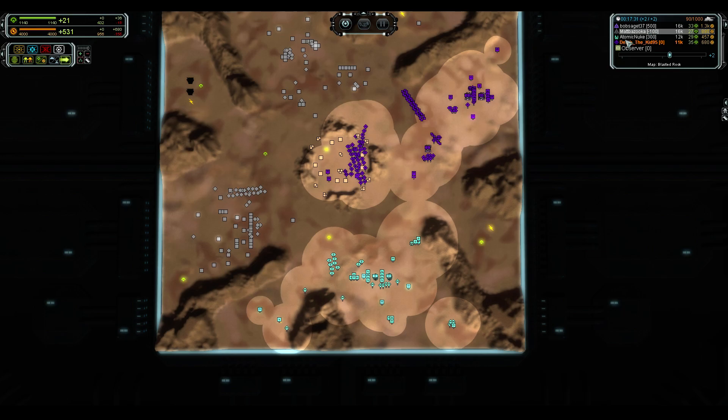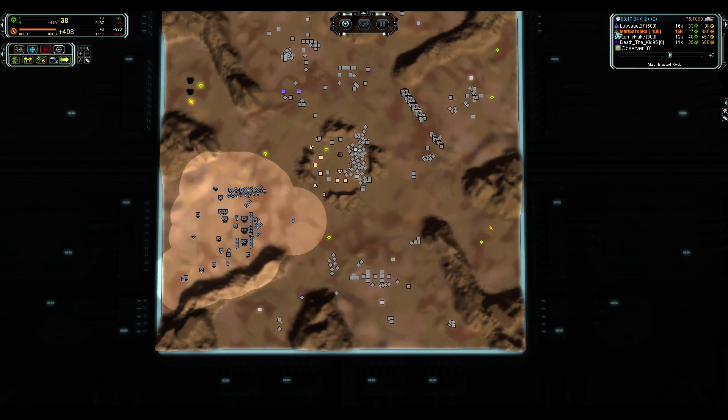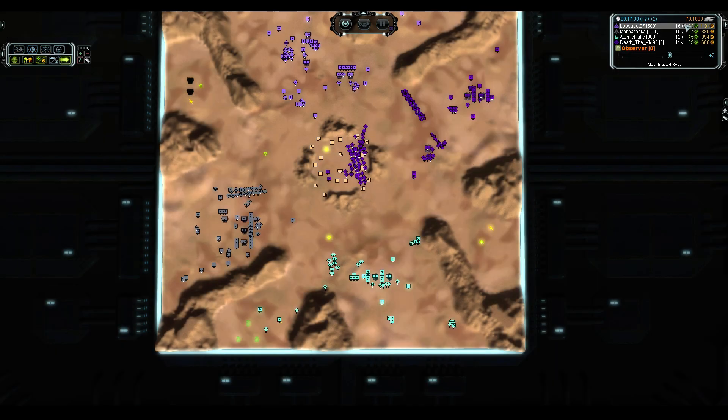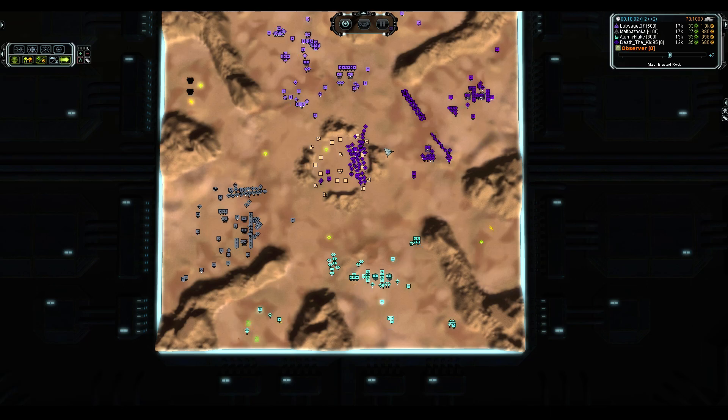Mad Bazooka is going to have to back up just a little bit there in order not to endanger his ACU. Death the Kid and this other player — are they teamed up now? They are teamed up. How dare you? This is a free-for-all. You violate the very spirit of the game. But then again, we've got the top two players by themselves and the bottom two teamed up — so maybe it's not that bad. Cumulatively they're only a couple thousand points over what the top player is, so maybe they actually do need that boost.